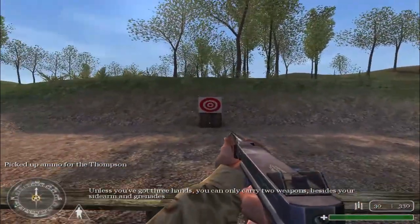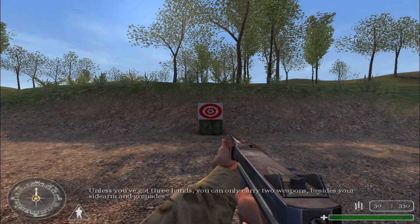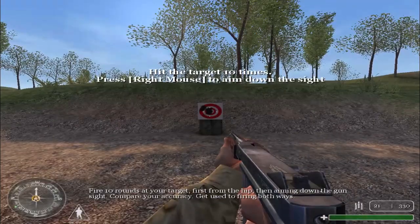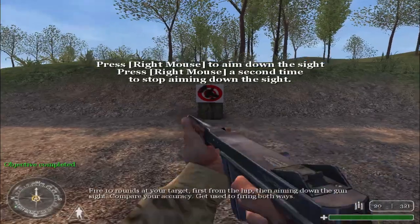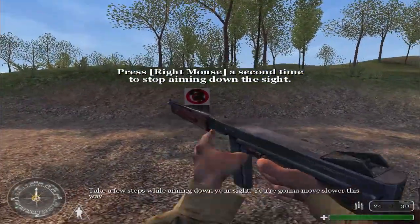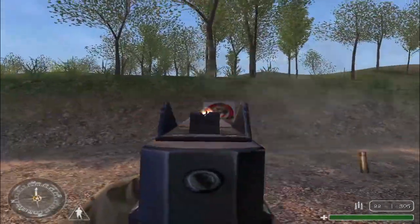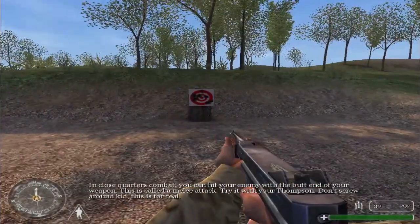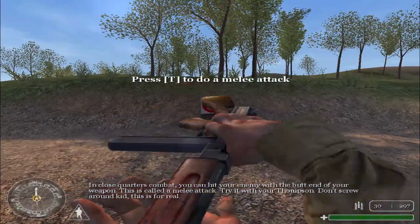Unless you've got three hands, you can only carry two weapons, besides your sidearm and grenades. Fire ten rounds at your target — first on the hip, then aiming down the gun sight. Get used to firing both ways. Step while aiming down your sight; you're going to move slower this way. In close quarters combat, you can hit your enemy with the butt end of your weapon. This is called a melee attack. Try it with your Thompson.